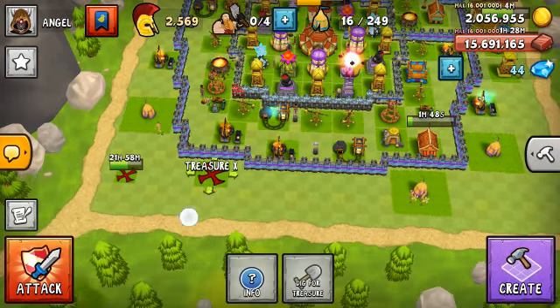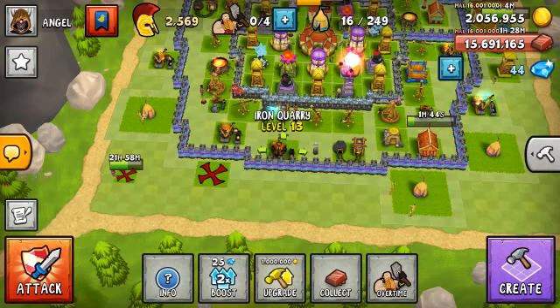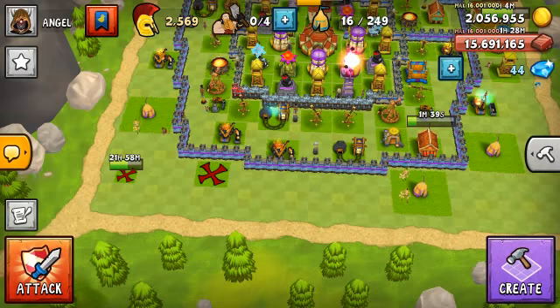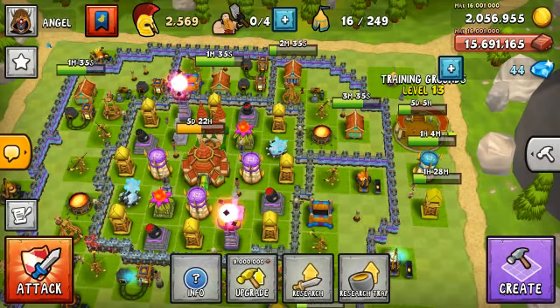You can move the excess treasure chest. Your gold mine and iron quarry can now be upgraded to level 14. Training grounds can also be upgraded after you get your town center to level 16.